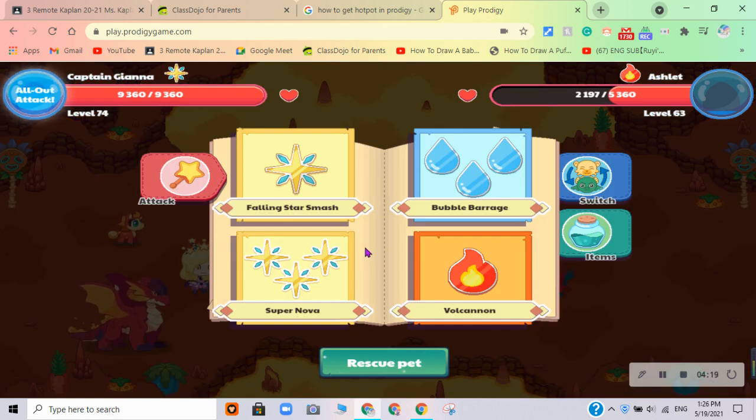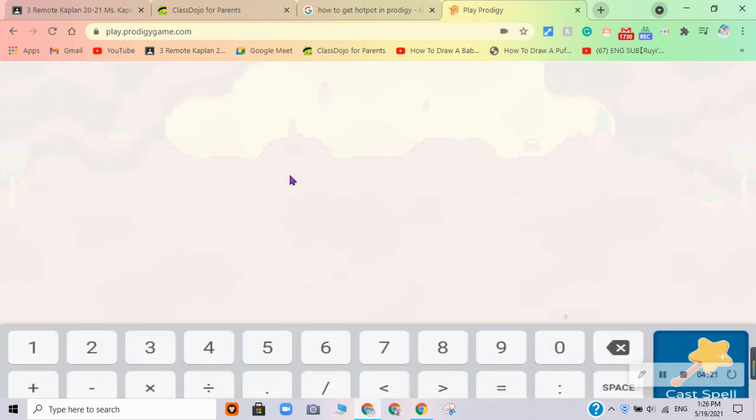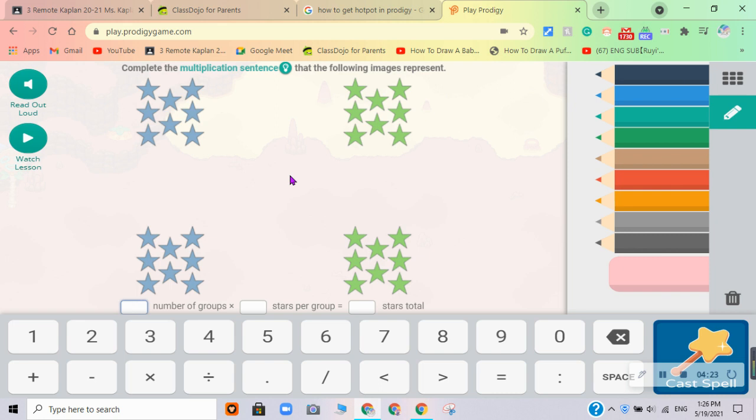I'm literally playing with other stuff while doing this. There are four groups and there are eight stars in a group. Wait, let me count - one, two, three, four, five, six, seven, eight. Right, there are eight. Eight in each group. Four times eight equals 32.